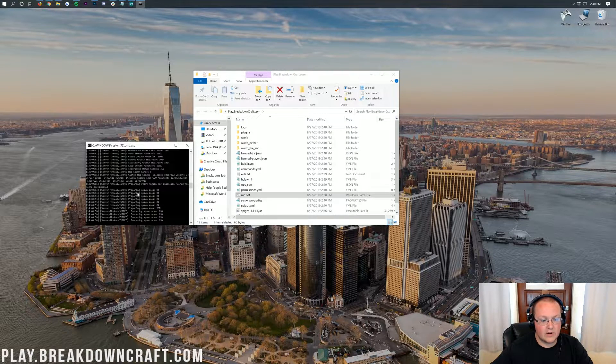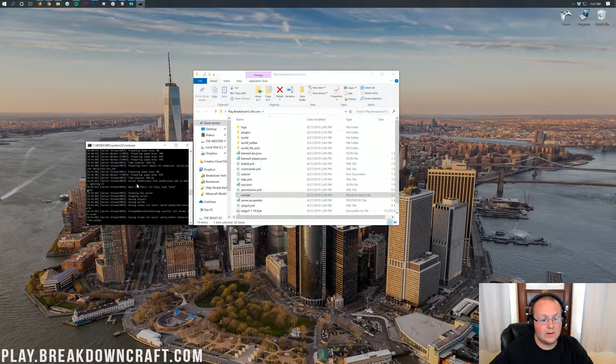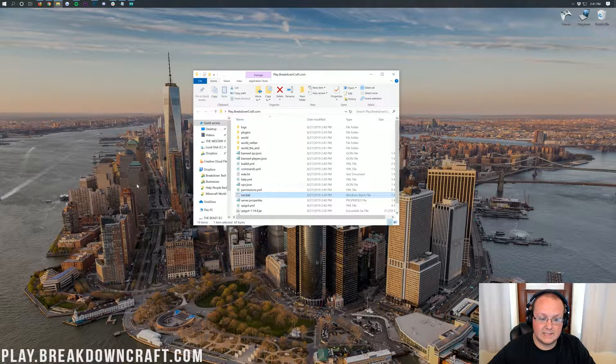Nevertheless, as you can see, we are starting the server and everything is working correctly. So now let's go ahead and stop the server whenever it's all set up. It says 'done' there — we can type STOP, stop the server, and it will go ahead and shut it down. Then we'll be able to press any key to continue to close that out.